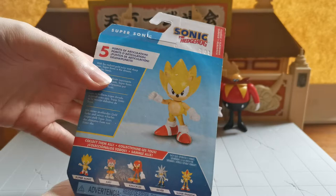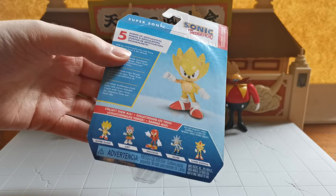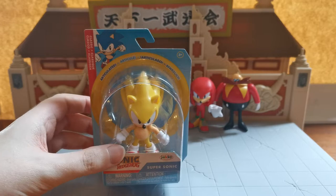In the set you get classic Amy, modern Knuckles in the two-inch version, Silver, and Super Shadow — those three are all modern figures. Amy and Super Sonic are the classic figures. I really enjoy collecting the classic figures as the two-inch ones and getting modern figures as the four-inch ones, because that looks much more in line with the way the characters appear in the games.